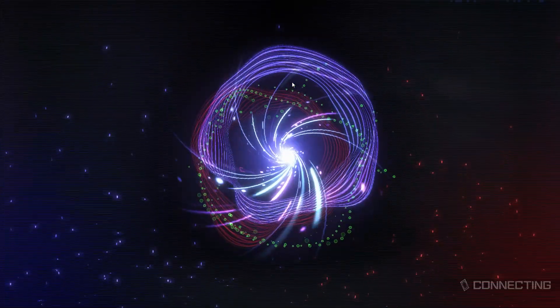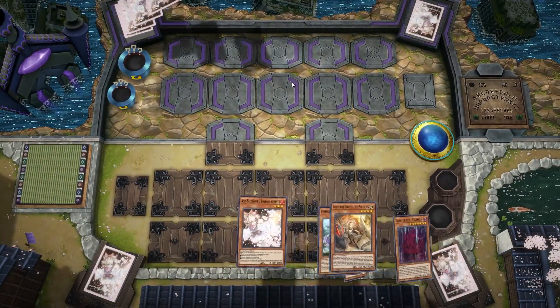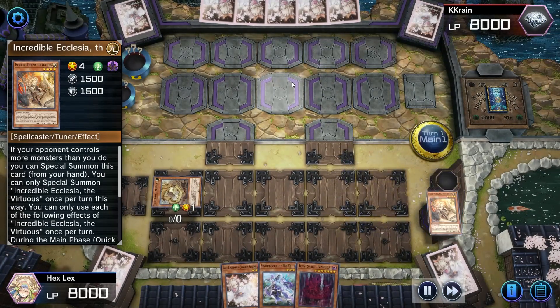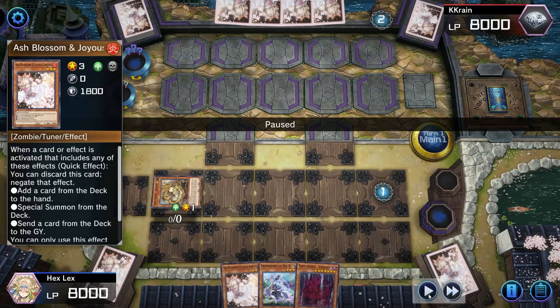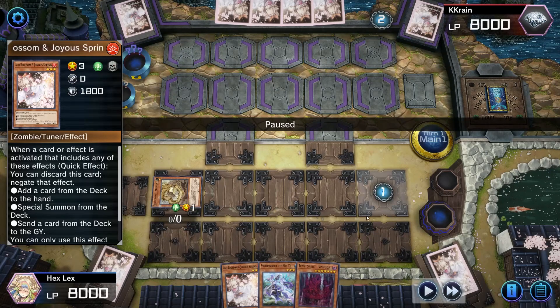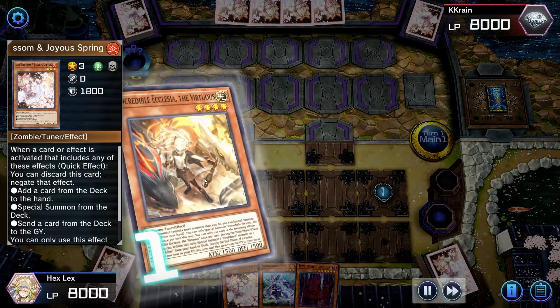This game is against a pure Tri-Brigade deck — or possibly Tri-Brigade with Rescue Cat; that's a distinction you kind of have to make nowadays. Looking at our hand, it's pretty nice. I lead by specialing Adhara and then specialing Ecclesia — but what I actually should have done was special Vashuda and normal Ecclesia. That would have still left the option to go into the Halq line. By specialing Adhara I cut myself off from that, because if I had special-ed Vashuda and normal-ed Ecclesia, I could have sent Vashuda, summoned Monk, special-ed Adhara, and sent those for Halq.